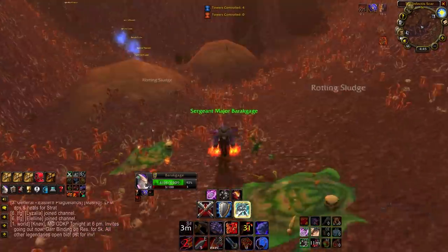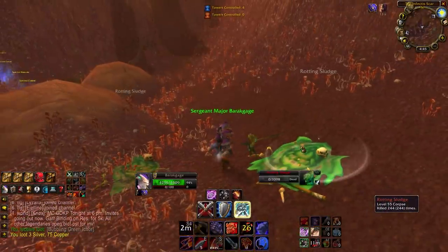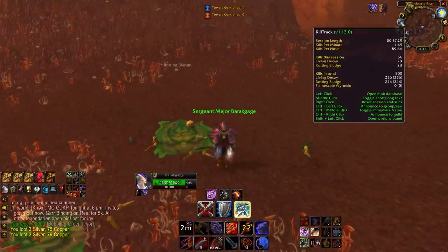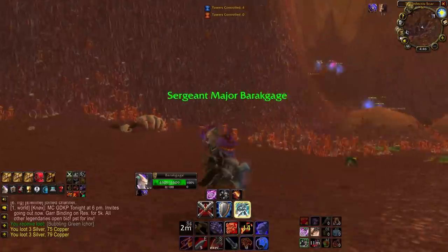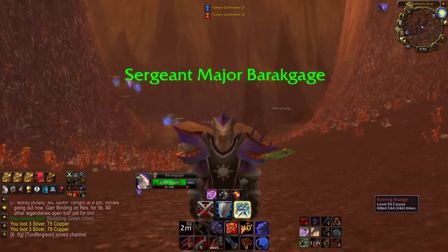For our 500th Rotting Sludge we get 3 silver and 79 copper. We got 256 of the Living Decay and 244 of the Rotting Sludge. Let's go move the rest of this loot — not a crazy huge haul today, but a decent amount of loot — and get to opening some Oozing Bags.